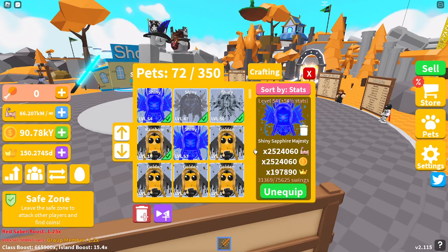So I have the shiny Fire Majesty — it's level 45, 2.5 million strength, and almost 200k crowns. Shiny, without shattered. You can see the stats: level 47, 2.58 million strength and coins, and 194k crowns. Then the shiny Abyssal: 2.54 million strength and coins, and 159k crowns.